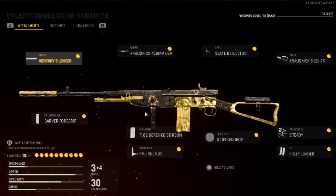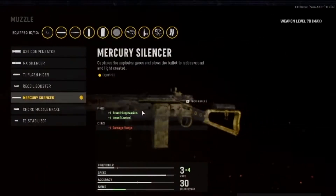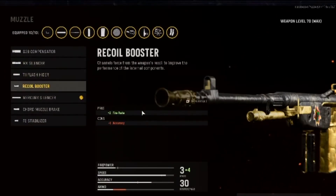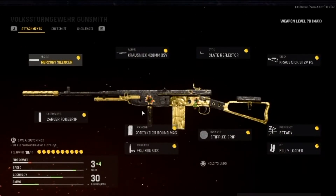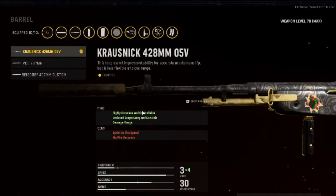So let's get into the breakdown of the Volkstmerger — whatever the name of this gun is. We're going to go with the Mercury silencer. The reason I don't use the MX silencer is aim down sight versus damage range. Mercury silencer has been the go-to for me across all the weapons I've been using. Then the Carver foregrip, and the Krushnik 428mm barrel.